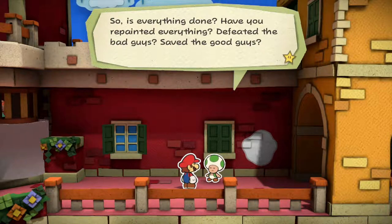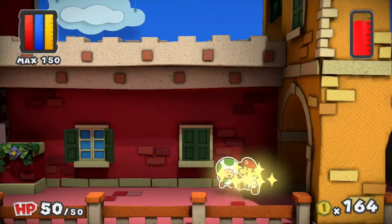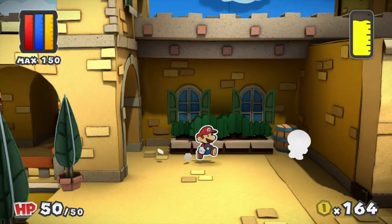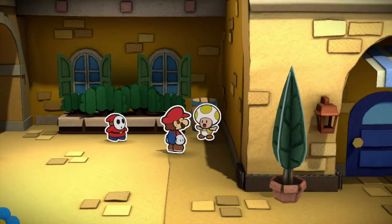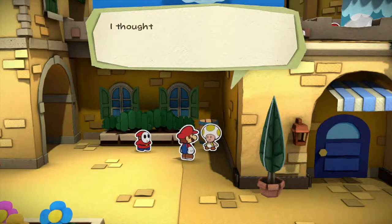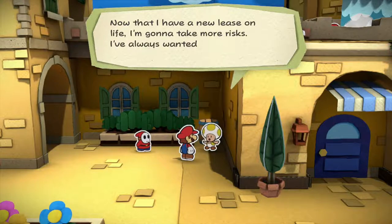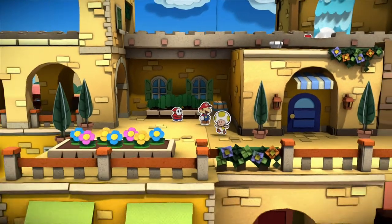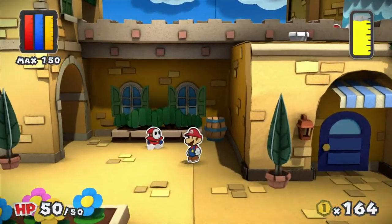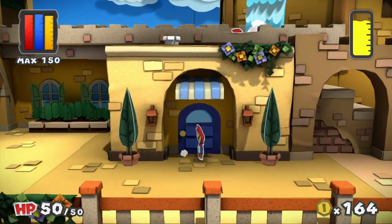Is everything done? Have you repainted everything, defeated the bad guys, saved the good guys? These toads are putting so much pressure on me. This is only the hub shop — we're not even on the first level yet! That was a very well-hidden toad. He tried to camouflage himself by standing against the yellow walls, but they still got him. Now with a new lease on life, he wants to try bungee jumping.